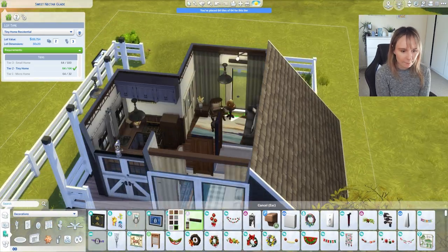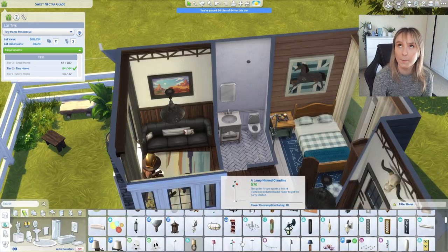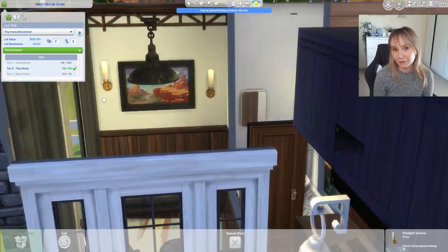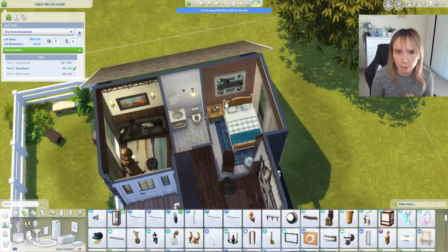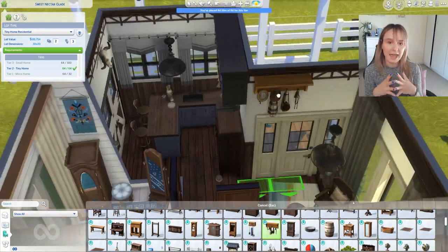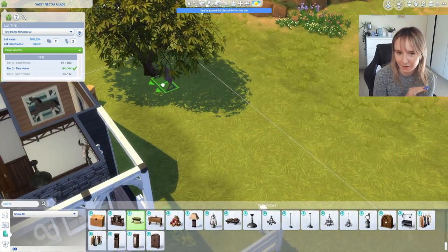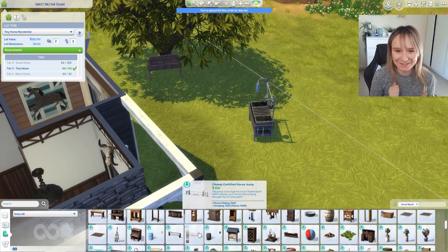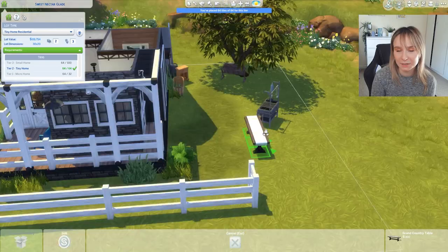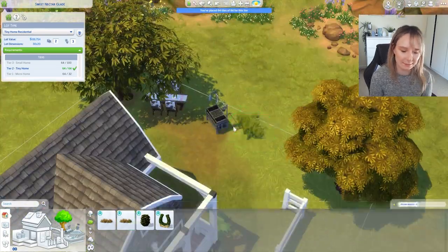I haven't explored much of the gameplay — I only watched a few James Turner videos on the build and buy and a Little Simsie video. You can obviously ride the horses; they actually do things with them. There's also a cute range of little care items for the horses like the water trough, which I actually used here. There's no horse on the lot but I thought it fit and it's kind of cute.